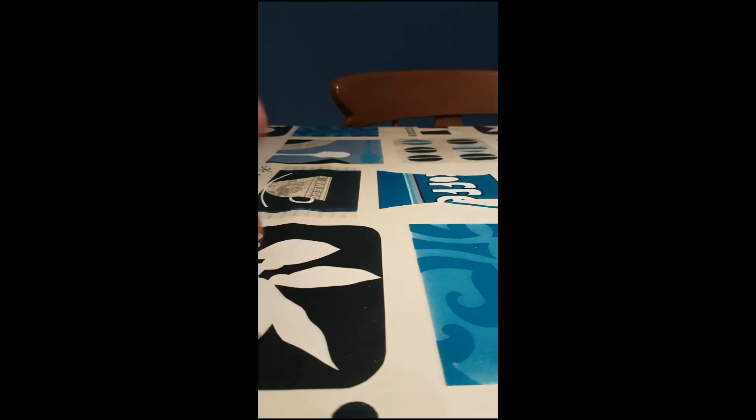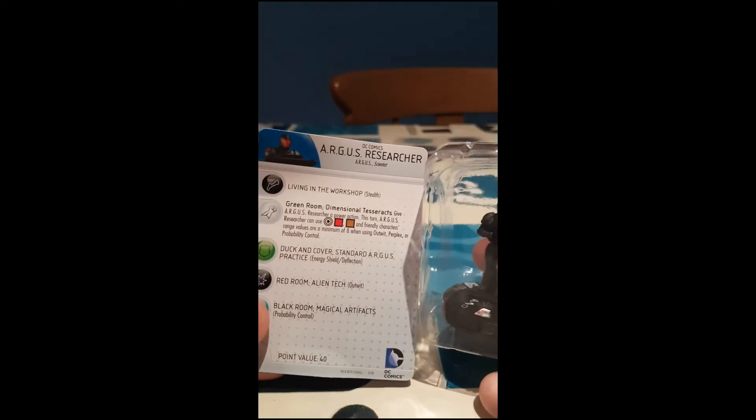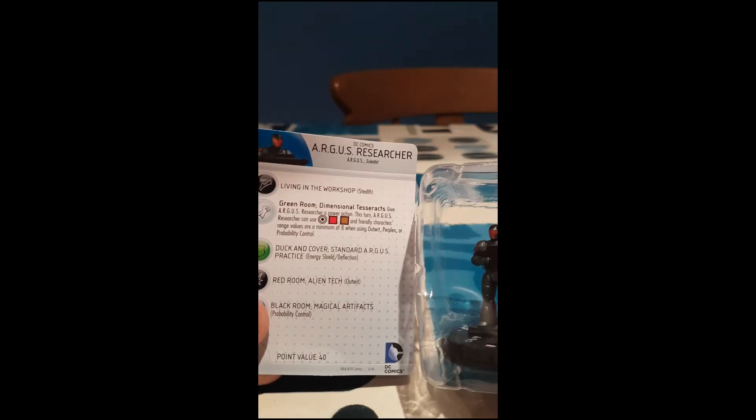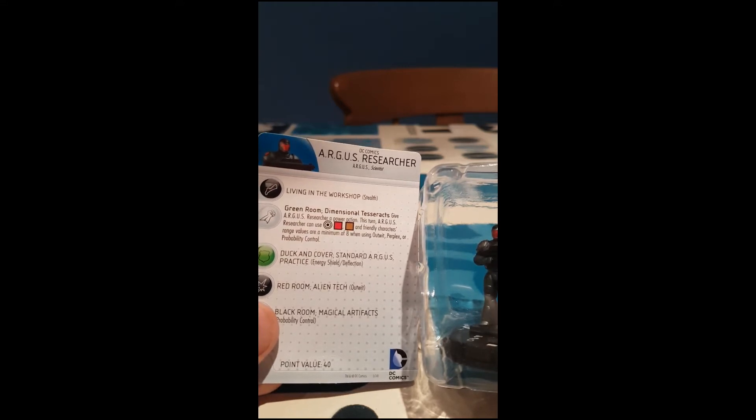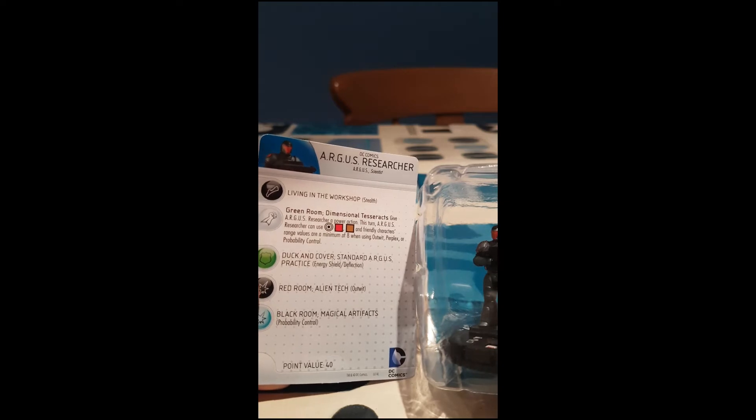So that's part one. Booster two. That's another one I don't have — excellent. Argus Researcher. Get used to seeing the Flash ones because I've still got loads. Stealth, and then attack box out. Green Room — Dimensional Tesseracts: give Argus Researcher a power action; this turn Argus Researcher can use improved targeting through elevated terrain and blocking terrain, and friendly characters' range values are a minimum of eight when using outwit, perplex, or probability control. Nice. He's got energy shield deflection, outwit, and probability control on his damage; energy shield deflection on his defense. He's 40 points for four clicks, with that attack box out on three out of four.